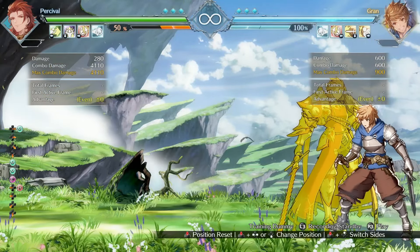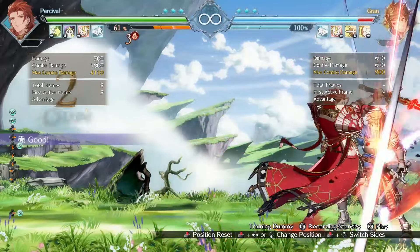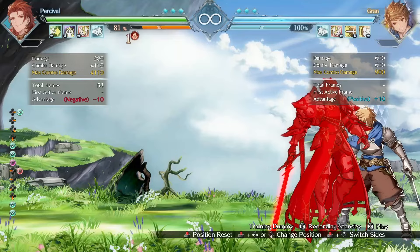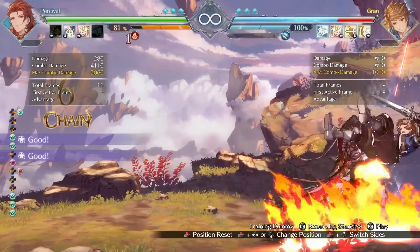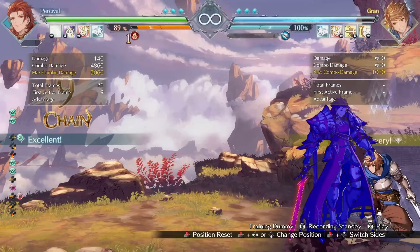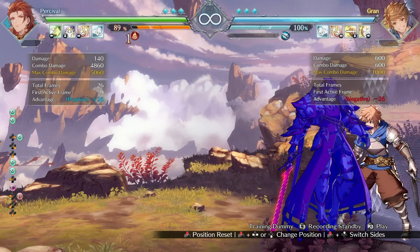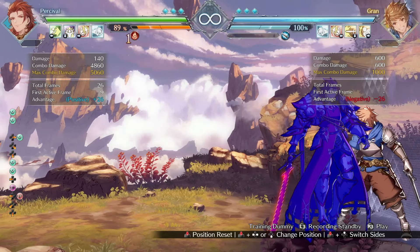This buff does have some implications for Percival's combo routing. Before, the Medium Fireball would whiff in certain situations. You're now able to not only link into it but also pick up afterwards as well. This could potentially broaden Percival's combo routing in the corner so he can save his EX cooldowns.